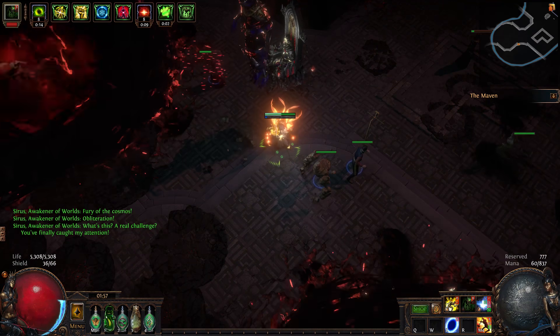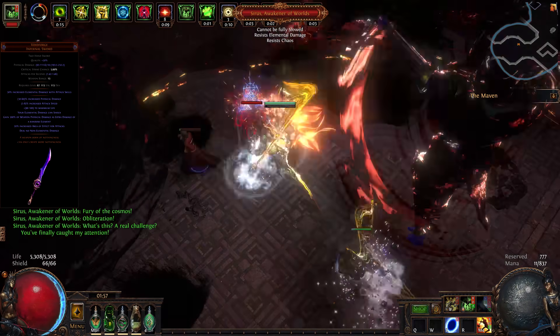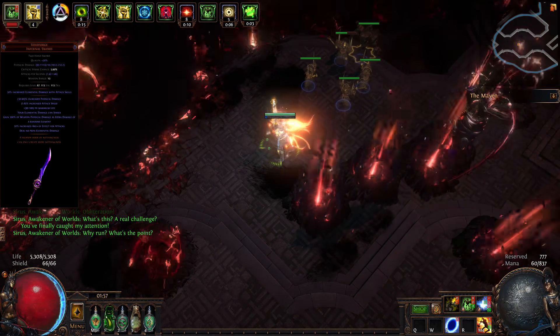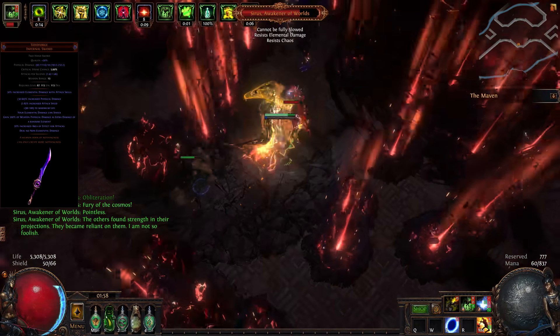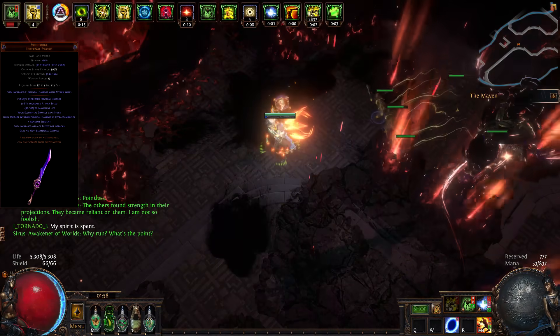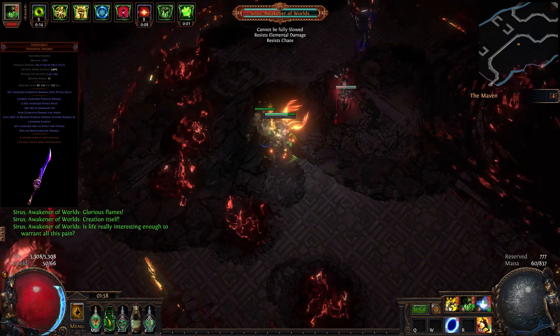Now for our most important item — our weapon — we have Void Forge. This weapon provides lots of elemental damage based on three times your physical damage. As such, it is more beneficial to invest into flat physical damage instead of flat elemental damage, because it will be tripled as random elemental damage. Void Forge also deals damage of all three different elements in sequence, which allows us to abuse support gems like Trinity Support.